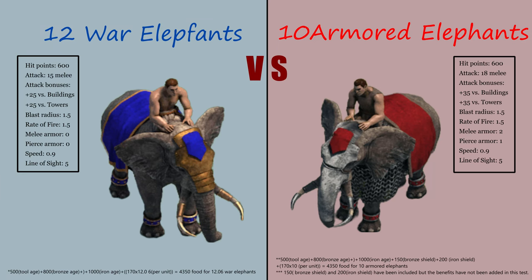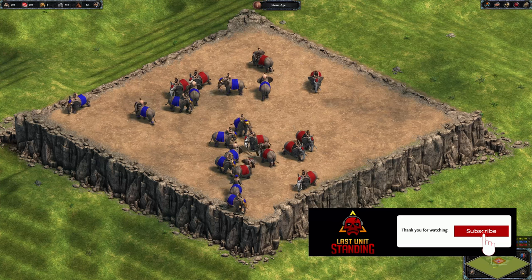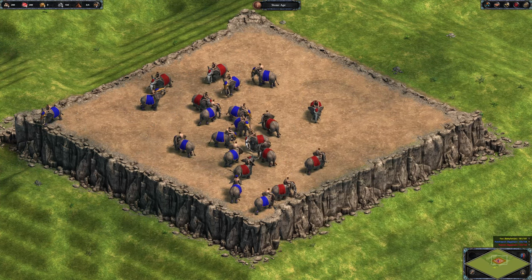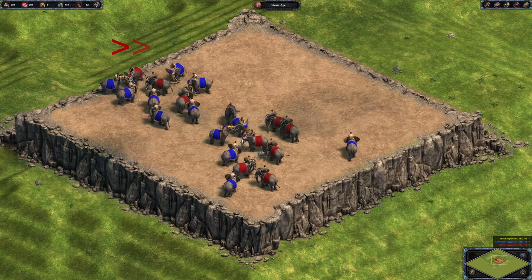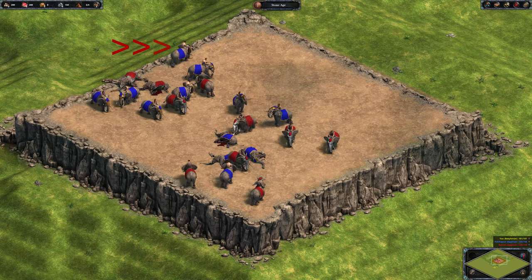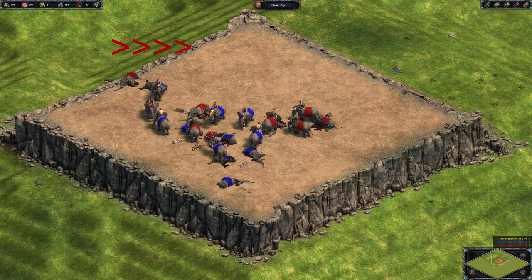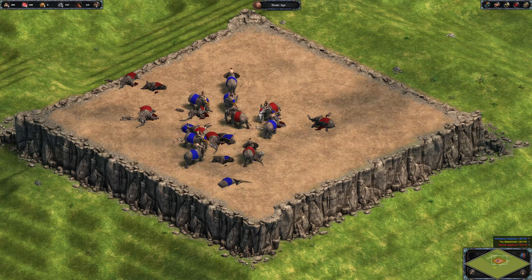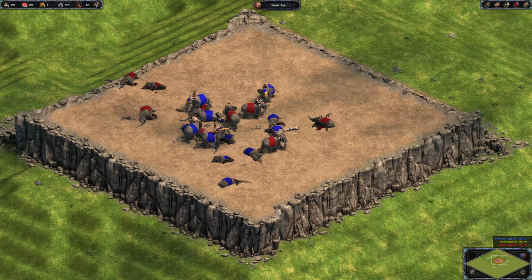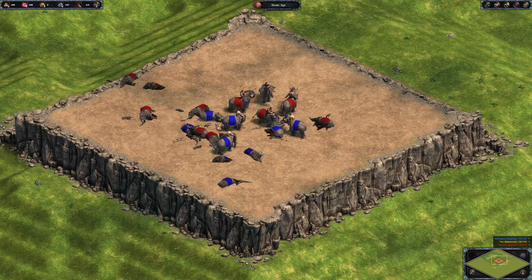Both Heavy Cavalry and Armored Elephant cost the same, but Heavy Cavalry takes more research time, so War Elephant will face Armored Elephant next. Elephants that can be killed for food only have 45 hit points, whereas War and Armored Elephants have 600 hit points — where do all those hit points come from, I wonder.